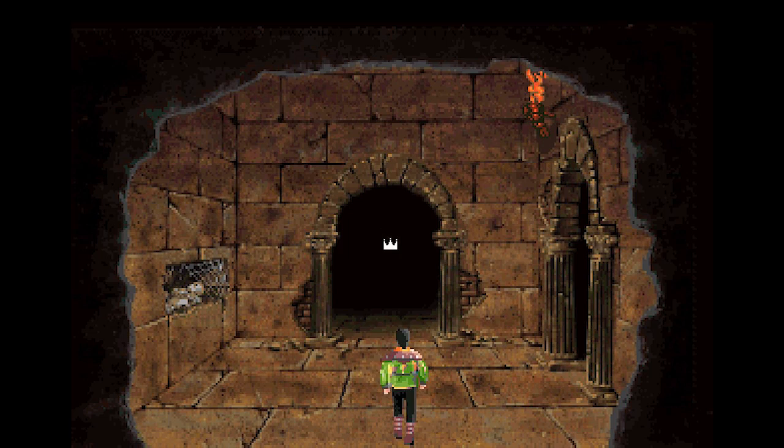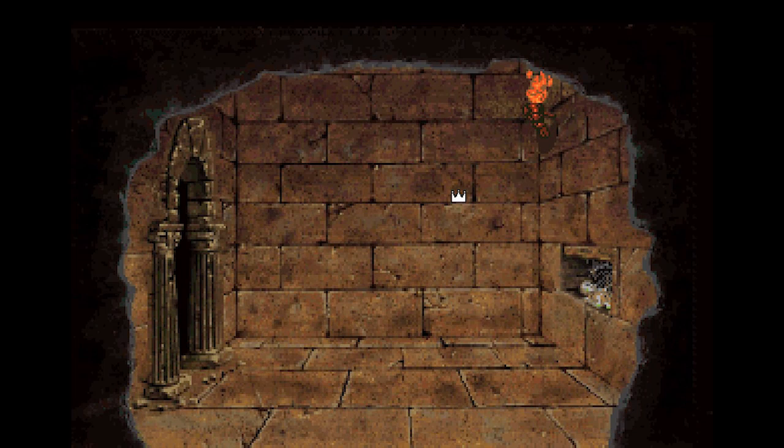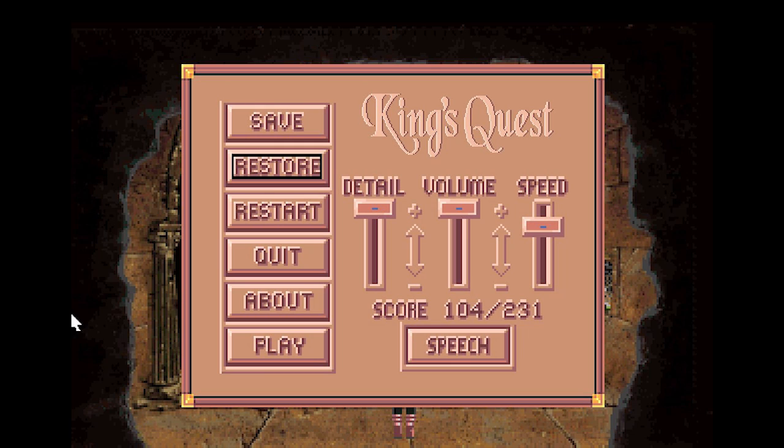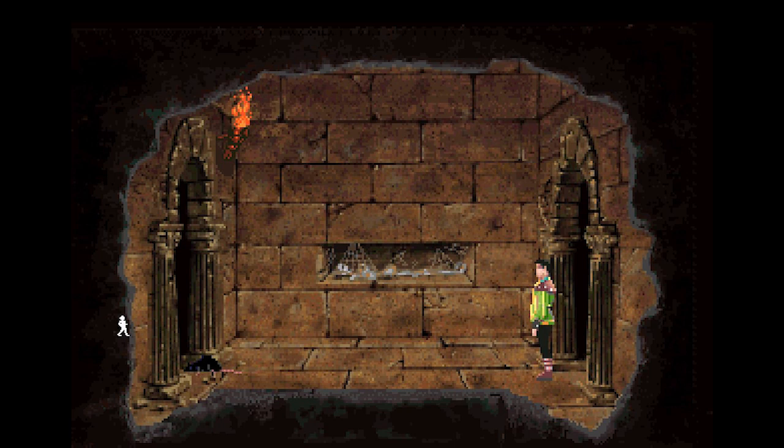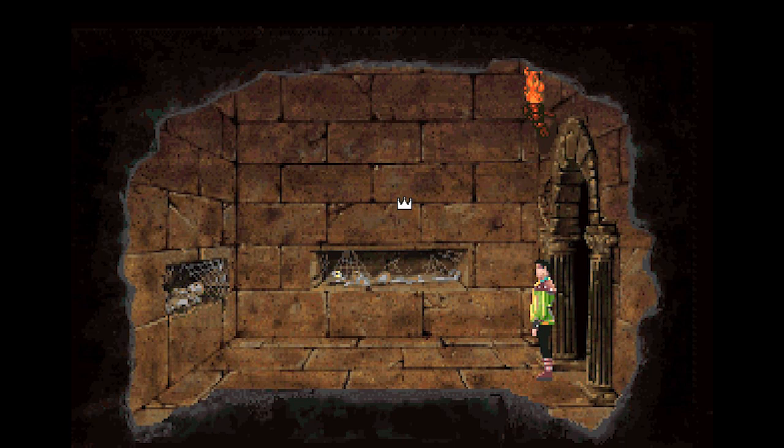I believe we have to go up another one. I'm gonna save here — I don't feel confident in this decision. I think this actually might be a trap. Oh no, no it's not.